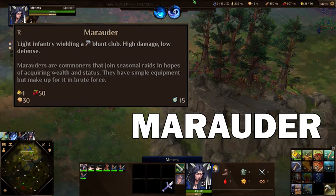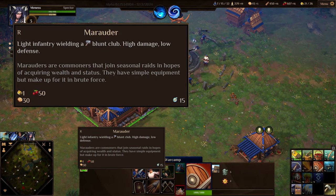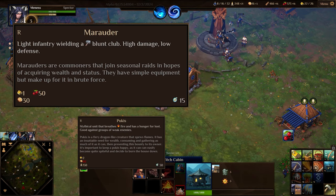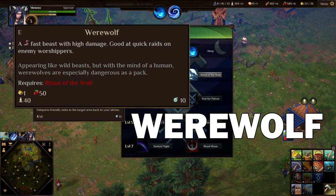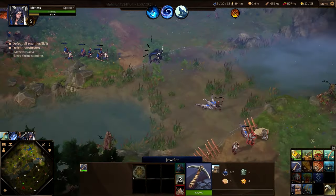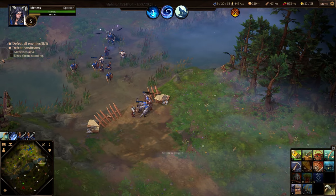The marauder is the last available unit for recruitment at the war camp and its high damage output comes at a high cost, as you have to spend wealth in addition to food to recruit this unit. The werewolf at the witch cabin is similarly powerful but cheaper, and requires faith instead of wealth, so you can get a stronger frontline unit no matter which resource you have available more of.